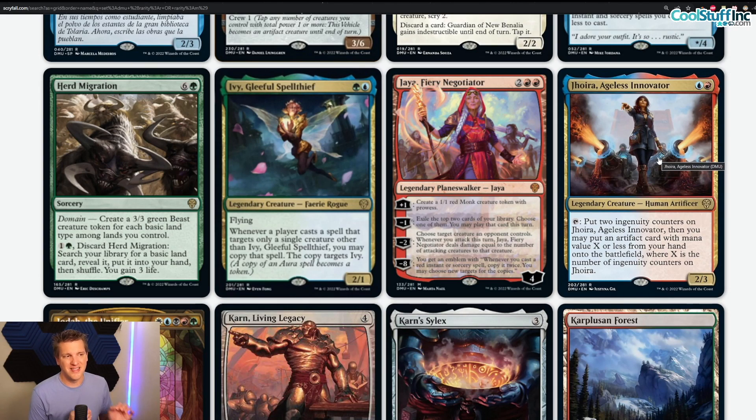I specifically love the way you play Jhoira on two, then on the next turn cast an artifact, and the turn after cast another artifact while leaving up mana for interaction — for counterspells. The blue mage in me loves that. I want to play some kind of counter-spell and interactive blue-red artifact deck. Doesn't that sound fun?